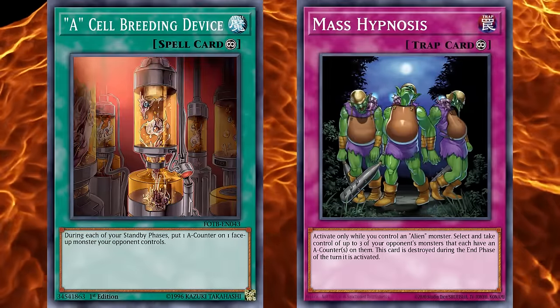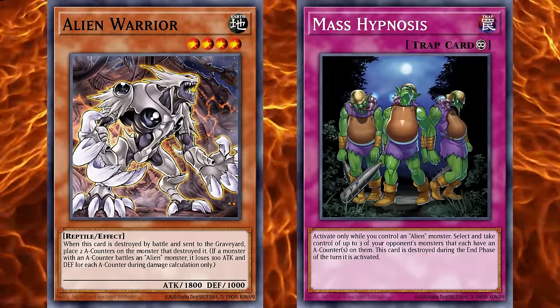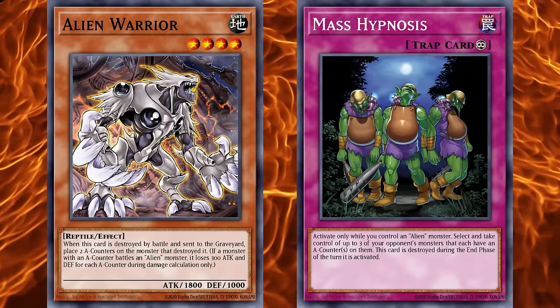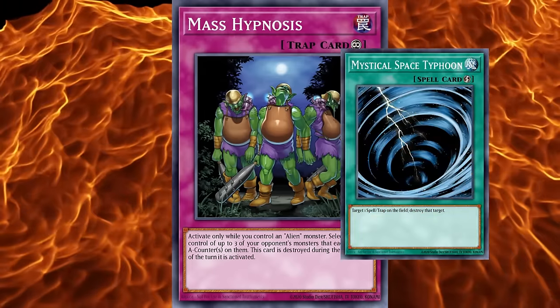Mass Hypnosis was a far better Brainwashing Beam, letting you take up to three of your opponent's monsters just by controlling an alien, making it excellent for interrupting your opponent's plays even if it only lasted until the end phase. Why it's a continuous trap instead of just a trap card is outside our realm of understanding, but it was obviously done to give it some counterplay with MST.